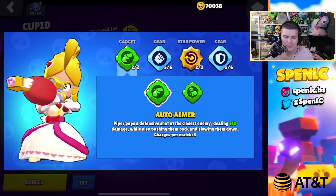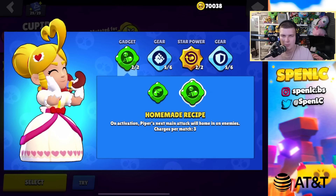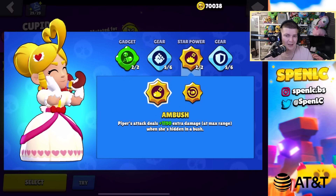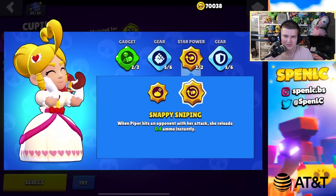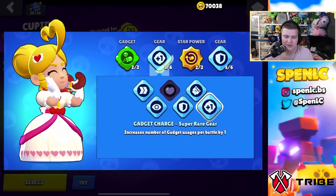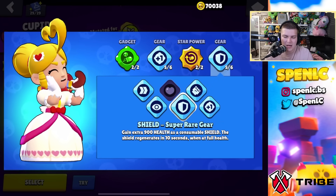Piper: auto aimer on ladder; homemade recipe on long range maps to confirm kills. Snappy sniping star power all the time — even on grassy maps some might swap to ambush but snappy sniping keeps consistent pressure and Piper deals massive damage once you start tapping. On bounty and knockout with homemade recipe, gadget charge gear helps confirm kills. Shield gear since Piper is squishy — you need to stay alive over extra damage.